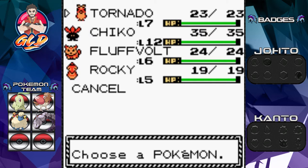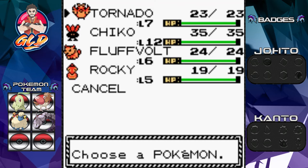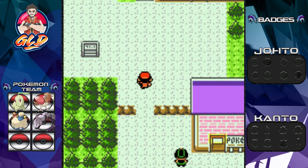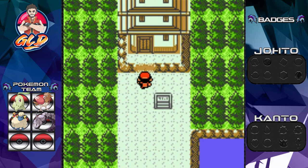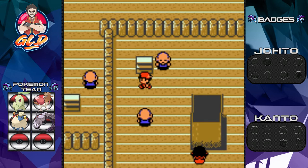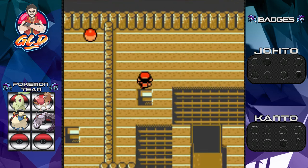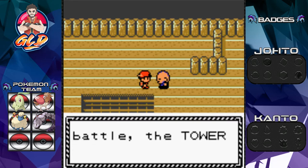That's where Tornado comes in — this pokemon is going to take the brunt of battles going into Sprout Tower. Chico will be doing his thing, Fluffbolt as well, and Rocky — we'll see what happens. So let's get to Sprout Tower. Here it is, built in honor of Bellsprouts. An NPC tells us: only if you reach the top will you obtain an HM. The majority of trainers here have Bellsprout grass-type pokemon.